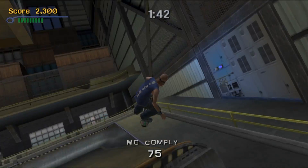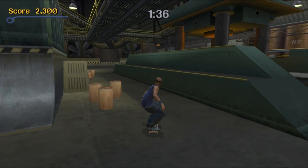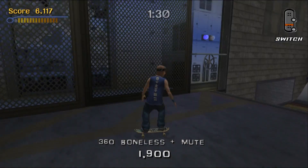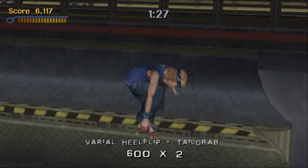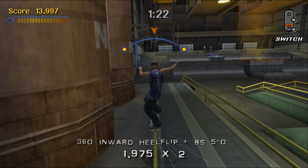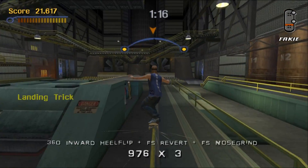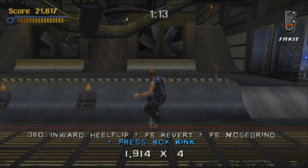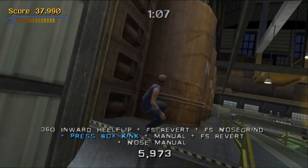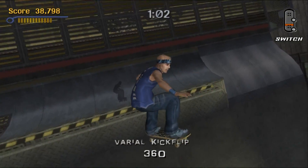Tony Hawk 3 basically says you can do whatever you want from the very start. You can change your stats however you want with the given points, and change your tricks to any combination, even your special tricks. Each pro starts with four unique specials, but from the moment you first boot the game up you can pick a pro, go customize their tricks, and change those four special trick slots to different specials. You're really just picking an aesthetic at the beginning — there's no having to wait to unlock anything in that department.